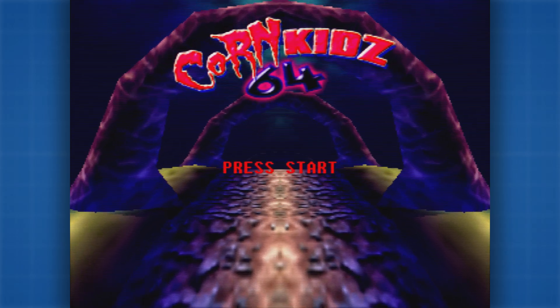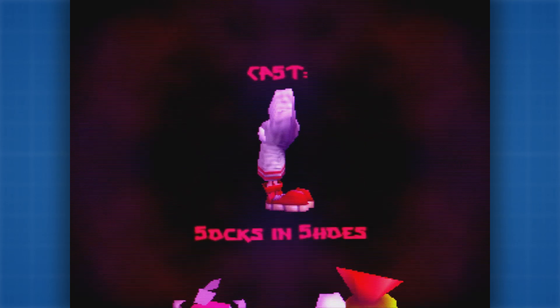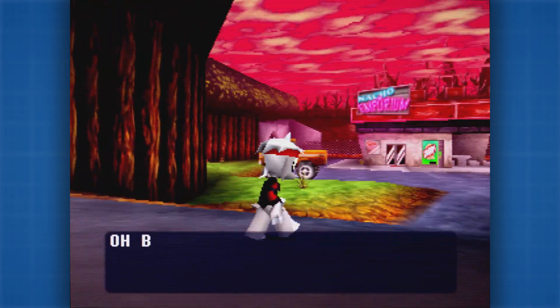That's Corn Kids 64. It's a pretty solid 3D platformer with some nice controls, wacky characters, and a kick-ass 64-bit presentation. If you like those old-school collect-a-thon platformers and have a soft spot for those chunky low-poly visuals, then I think there's a lot to like here. While I'm not going to lose sleep over the fact I didn't 100% complete Corn Kids 64, I am glad I didn't sleep on the game itself, because it ended up being pretty good — especially considering it only costs £5.